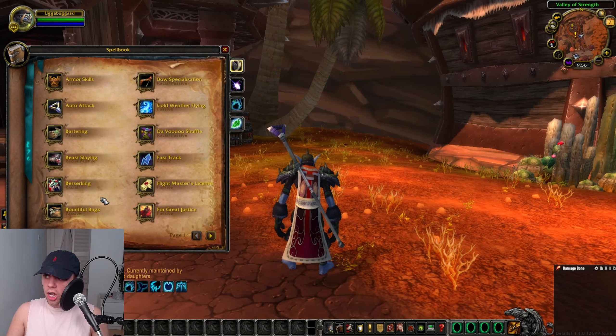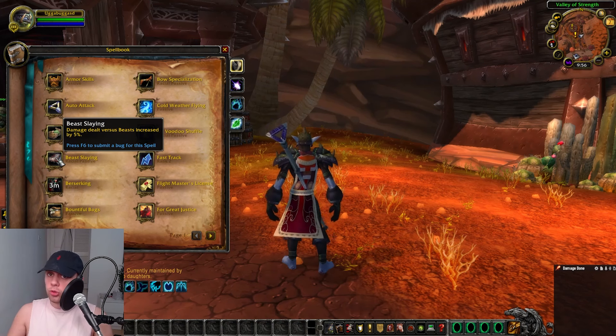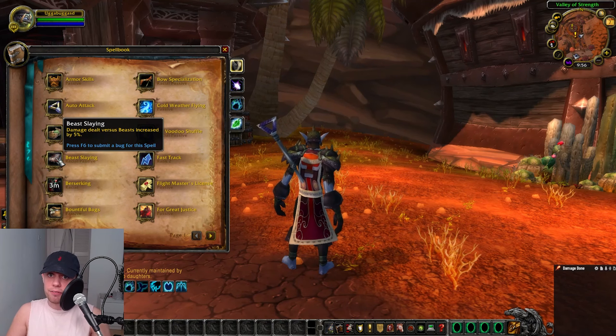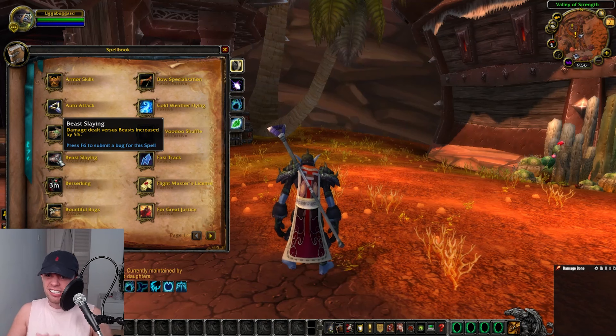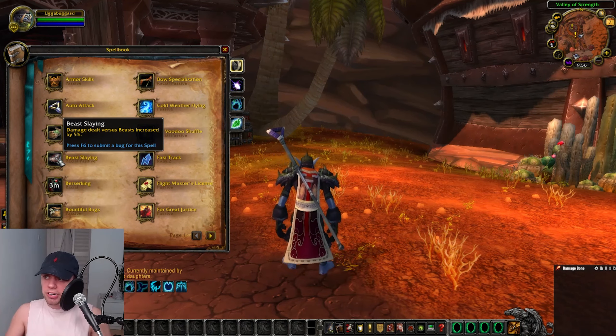If you are going Horde, I would say go for Troll for the Berserking racial. It's a three-minute cooldown increasing your haste by 20% for 10 seconds, and this is like a mini Bloodlust or Heroism buff. There are a few bosses in the Firelands that will also make use of our Beast Slaying 5% damage modifier, but the main reason for taking Troll as Horde is for the Berserking buff.